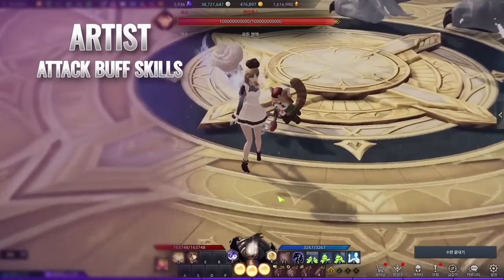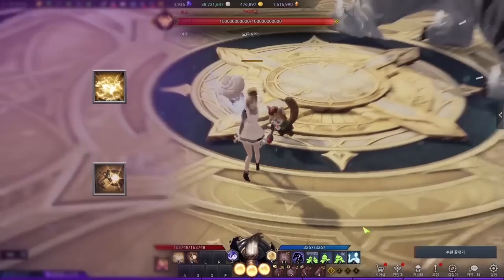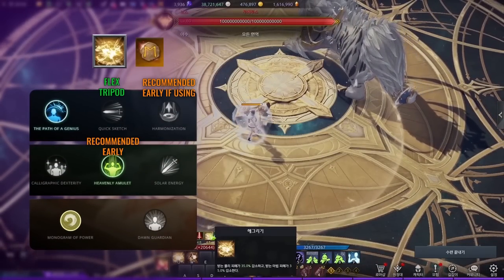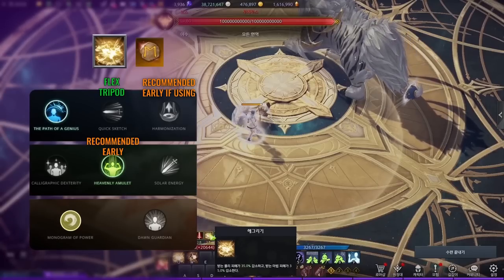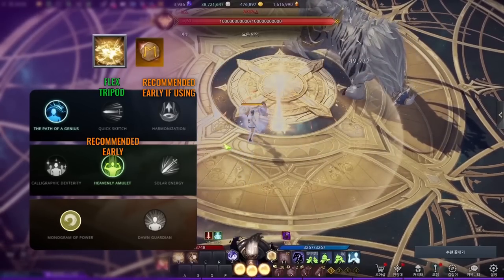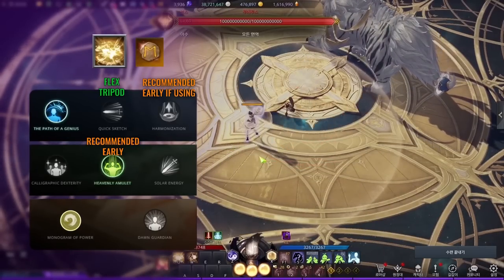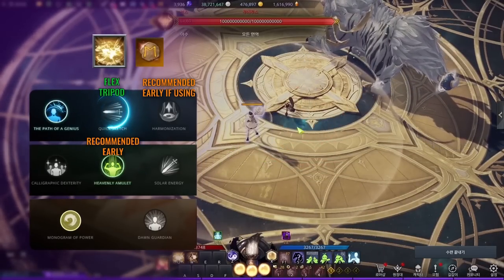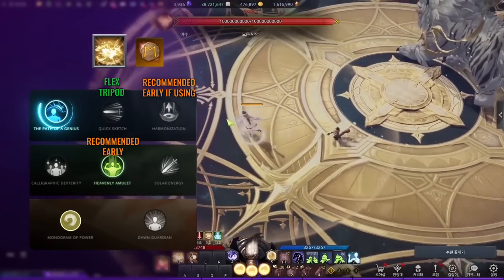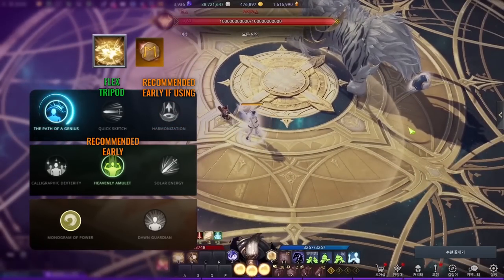The second category is attack buff skills. Artist has a main attack buff and a filler attack buff. Main attack buff Sunsketch operates just like Heavenly Tune and Heavenly Blessings — casting the skill provides various buffs to party members in a 24-meter radius. The first tripod choices are based on whether you want Paralysis Immunity, faster casting, or additional meter on landing the skill. For newer artists, I definitely recommend Paralysis Immunity to prevent skill cancellation during raids, since the cooldown is very long and getting it cancelled is a big risk.